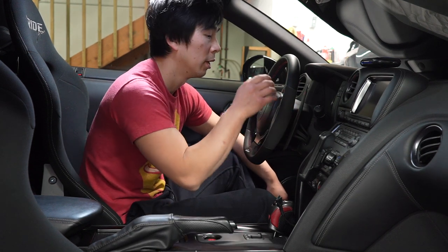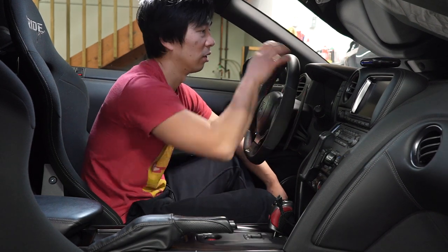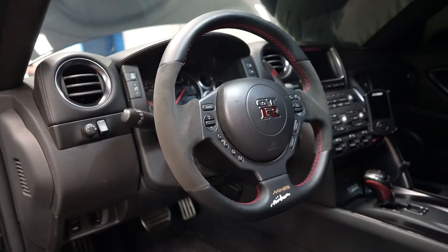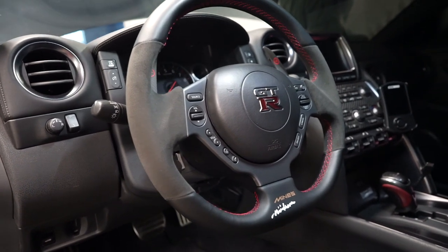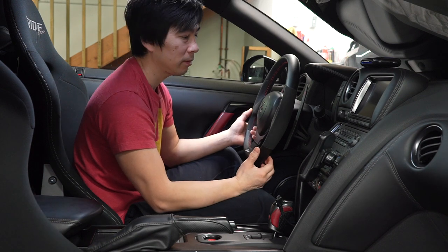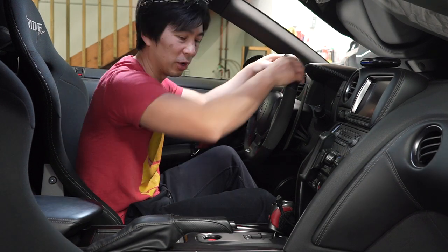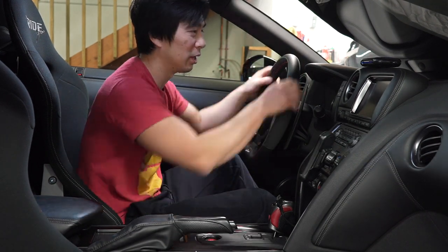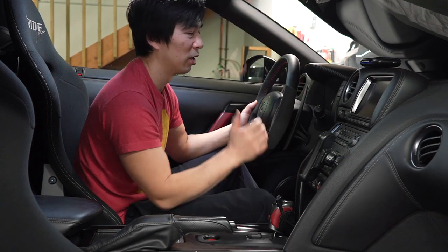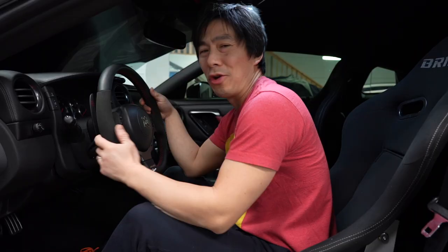Chances are that steering wheel is going to be just janked — used and abused. Nothing beats that brand new feeling when you hop in your car and grab that steering wheel. It's a tangible feeling. This is where car and driver connect, basically through the steering wheel and shift knob. Nothing beats that brand new feeling with that nice Alcantara, leather, or carbon fiber.